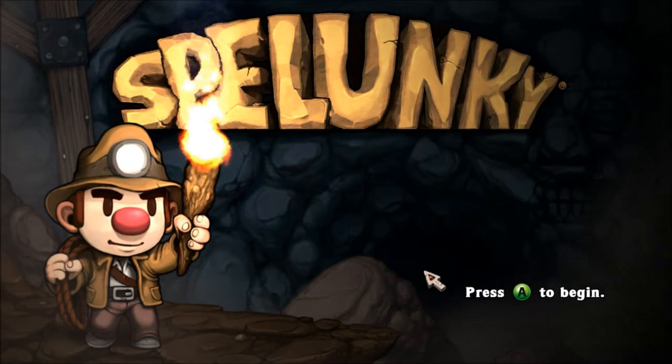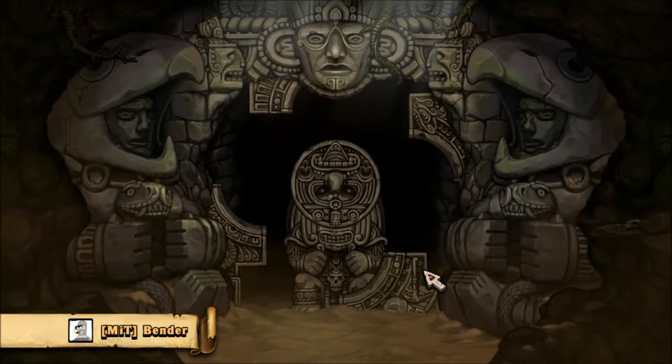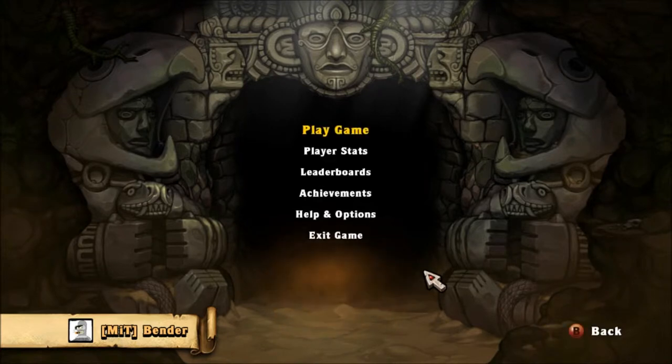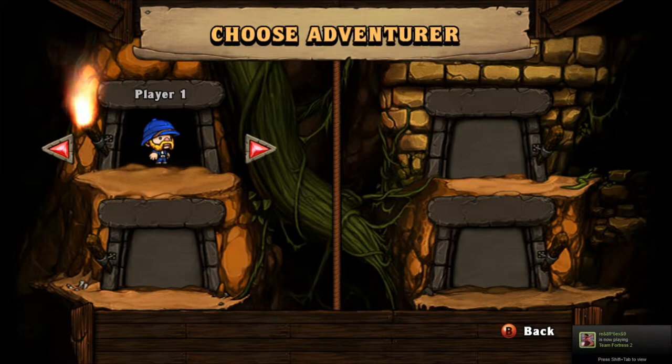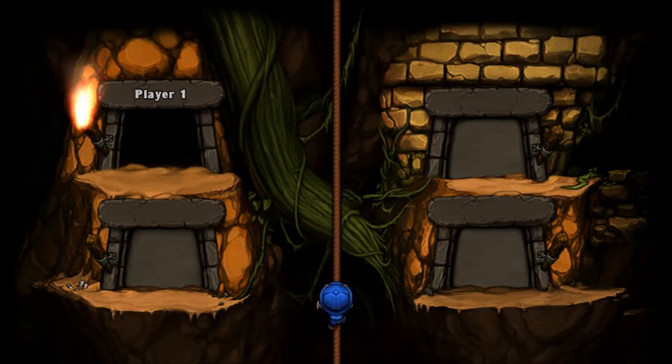Without further ado, let's go in and I'll let you guys look at this with me. I've only played enough to do the tutorial and get the hang of the controls. So let's run in on this. You choose your adventurer — it can be one of four people right now, with 16 more unlockables.